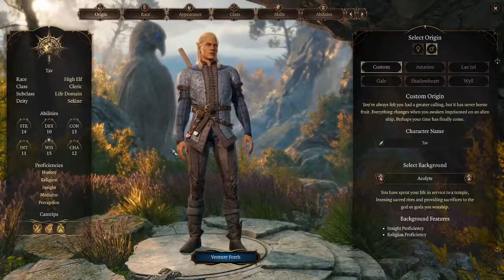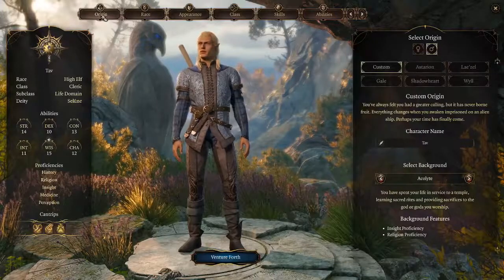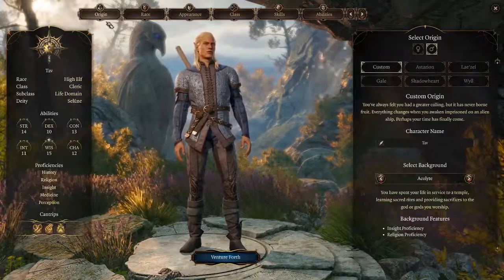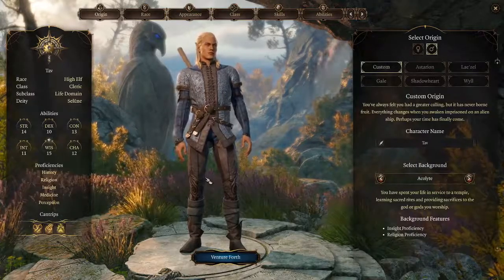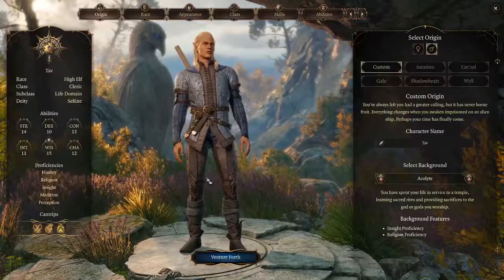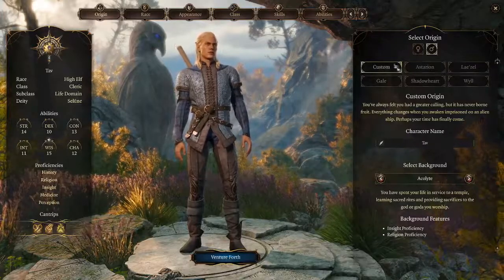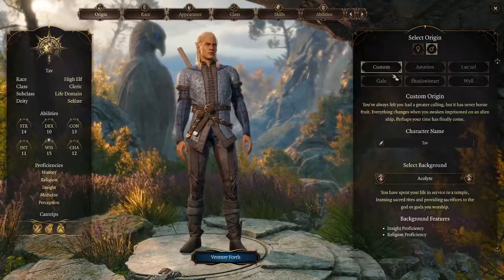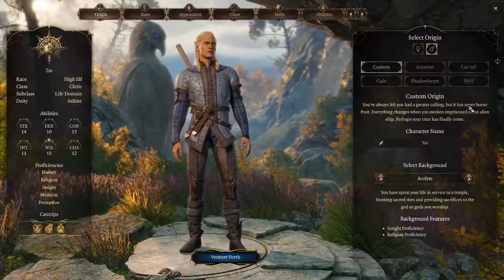The next thing you'll notice is you can select your Origins. I'll go up to the top left, click on Origin, and bang. At first I thought this might be referring to race, but it is not — Origin is separate. Origins are apparently the equivalent of pre-made characters, and pre-made characters, like from the first Baldur's Gate, have their own unique backgrounds. It looks like Custom Origin is the only option available right now, but this might change in the future.